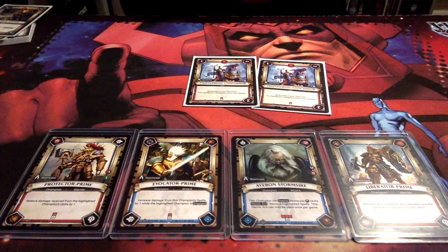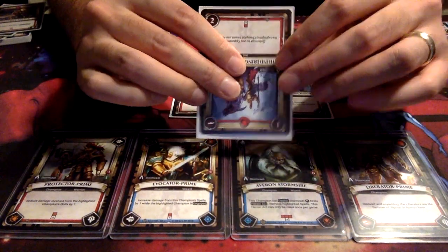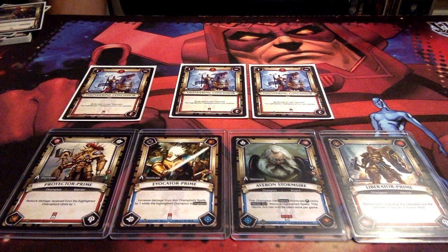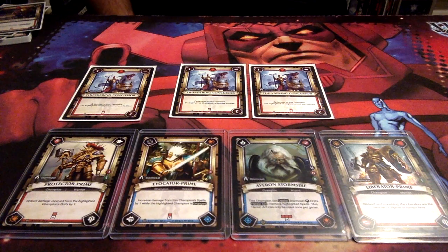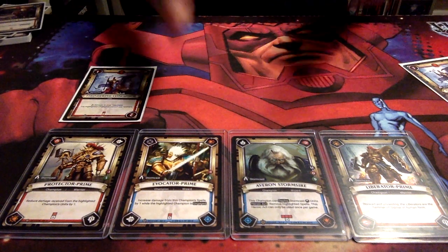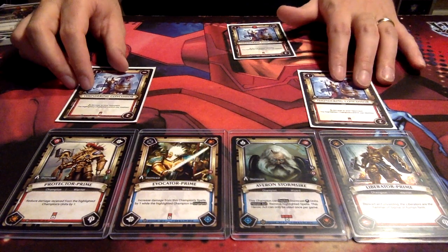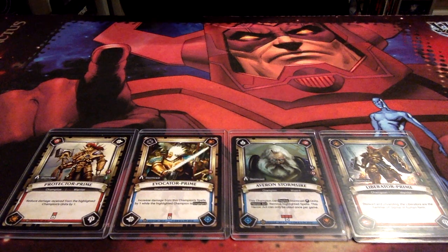I also run three copies of Thundering Concussor. It deals one damage, then one, then two. And as long as it's in play, it stops your opponent from using abilities — not quite Hurricane Raptors, but it does shut down abilities. The Thundering Concussor tends to be played by Protector Prime. I'm still allowing my opponent to have a unit in play, but stopping them from playing abilities on top of their Warriors, because Warriors can have a unit in play and still play an ability on top unless a Wizard specifically says otherwise. And of course, all our units are Stormcast, so Everon Stormsire can cast any of them.